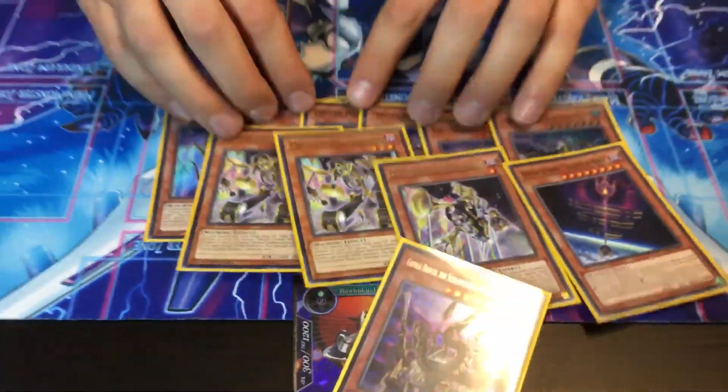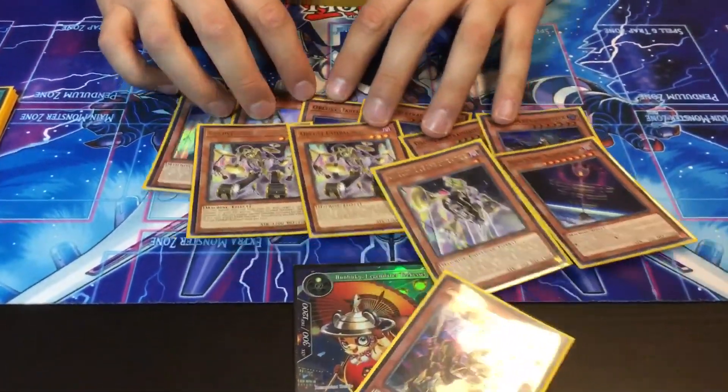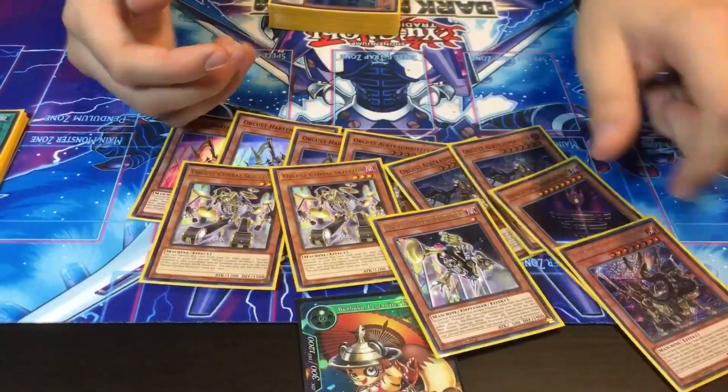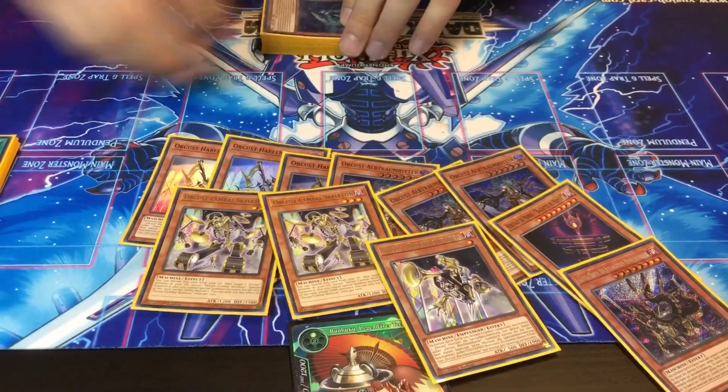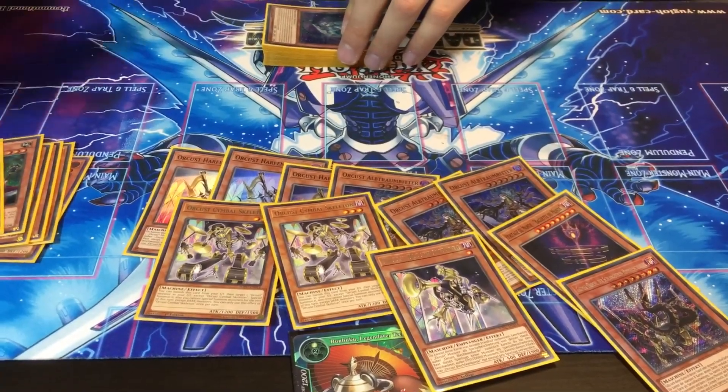We wanted to play this because you actually just need two Orcust monsters, especially in combination with Returns — these just let you draw cards and get to your Hand Traps. Since we played a bunch of Normal Summons, it's pretty much like old style: Normal Summon, make your IP board, draw Hand Traps, interrupt your opponent, and then kill them the turn after.